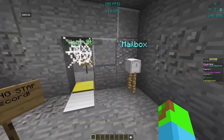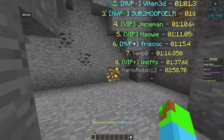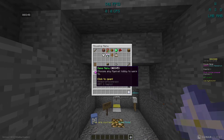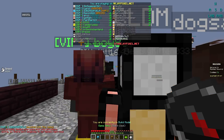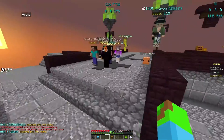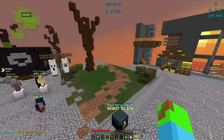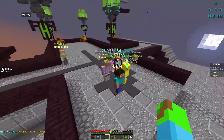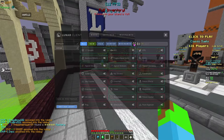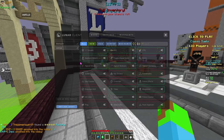It looks like Lunar is getting about 40 FPS. The thing with Lunar is that if we go to the housing area, we can see there are actually quite a bunch of people on Lunar — it's so much easier to find a Lunar member than a Bad Lion person. We have about 30 FPS in the lobby.